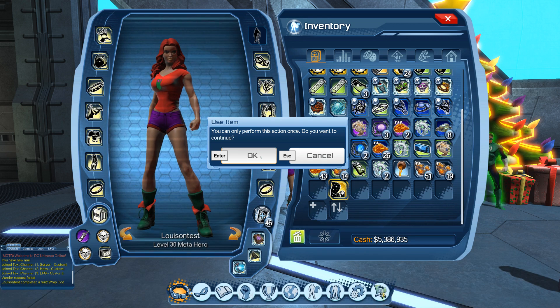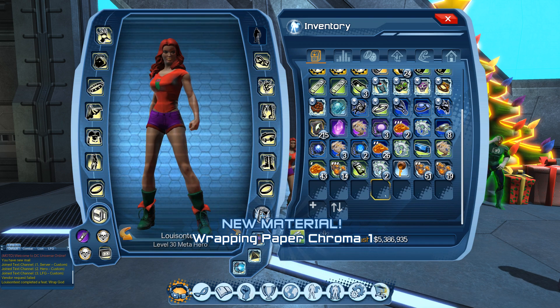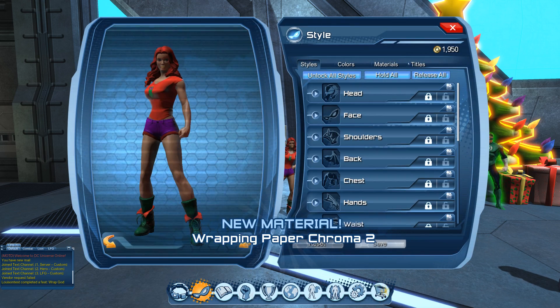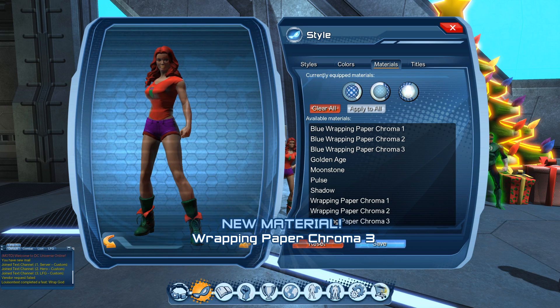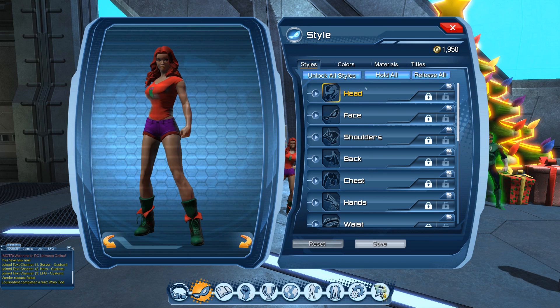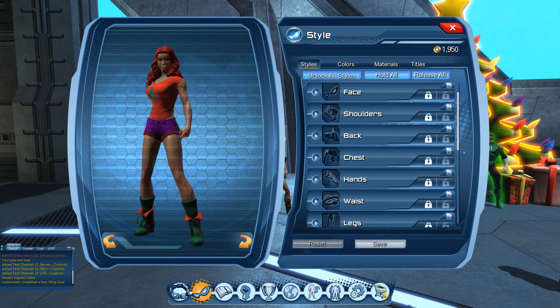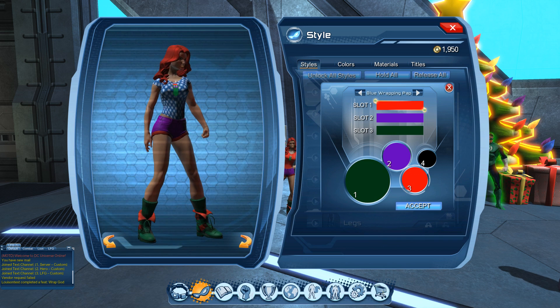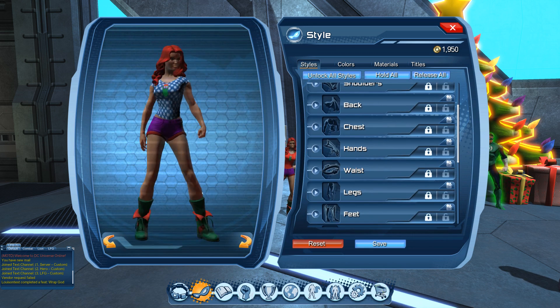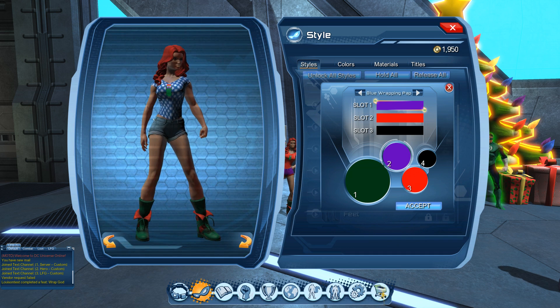Going into our style tab into the materials slot, we'll slot in blue wrapping paper one, two, and three. You can mix and match each color tone and material tone. We'll put blue wrapping paper chroma one on the chest piece — that's the first chroma of the blue wrapping paper. For the bottom we'll use blue wrapping paper chroma two, which looks mostly plain.